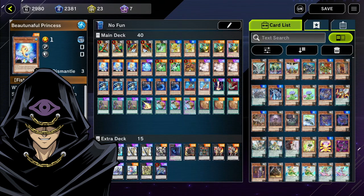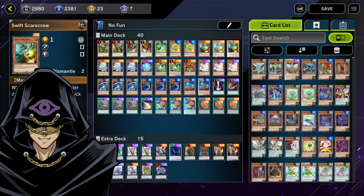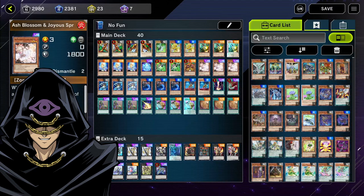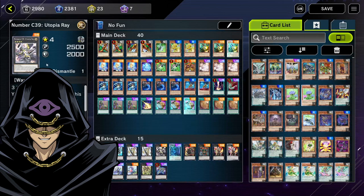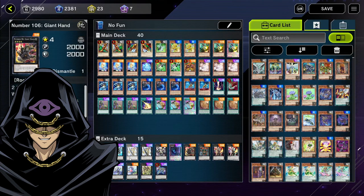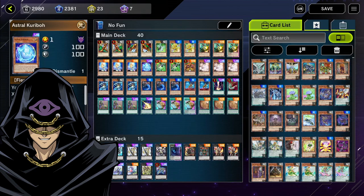For stall options: you have Kaiju to out a negation board, Swift Scarecrow to negate an attack and end the battle phase when held in hand, and Golden Ladybug which gains 500 life points every standby phase. Ash Blossom handles the usual disruption. Astral Caribou is included because when you reveal a Number card from the deck — like Utopia or Number 106 — Astral Caribou becomes a level four monster, setting up another Xyz summon.